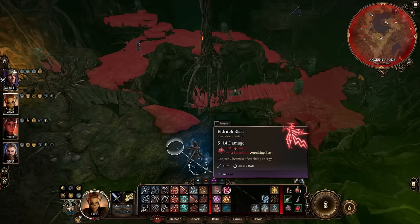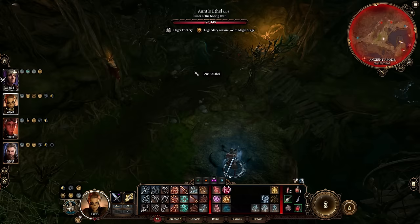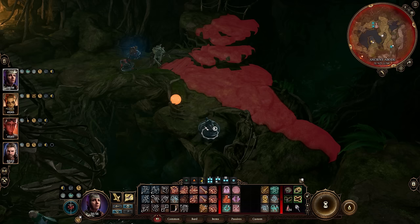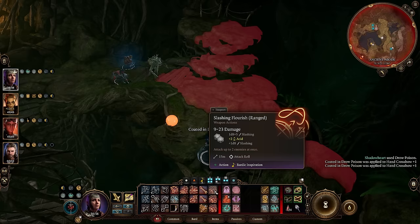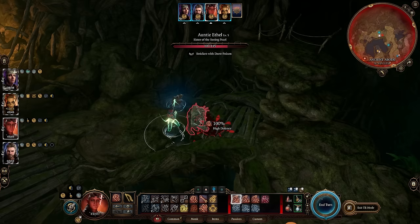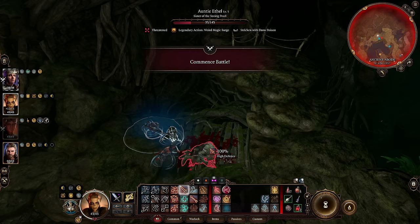If you do need to cast a spell, always use a cantrip first since it will only spawn a single clone. Then you can use Magic Missile to easily clean up the remaining clones. If you don't have Silence on hand, you can also try using Drow Poison on the hag since she's not immune. If she fails her save, be sure to go into turn-based mode so the sleep doesn't wear off. Then you can get an easy free crit on her and go to town. And if she does make her save against the poison, at least you can check her buffs to see which one is real.